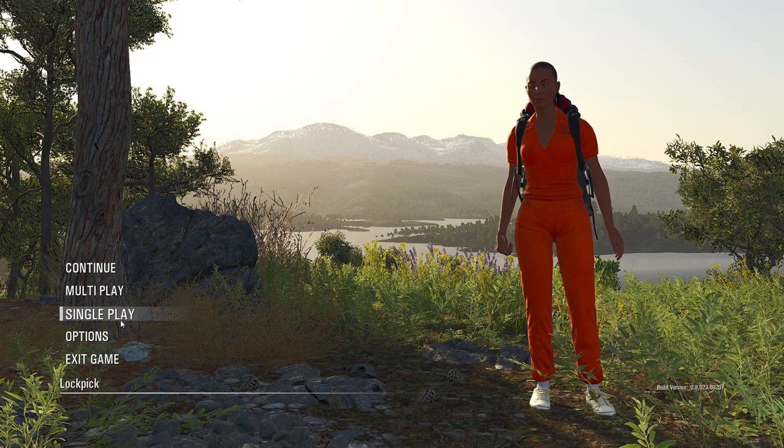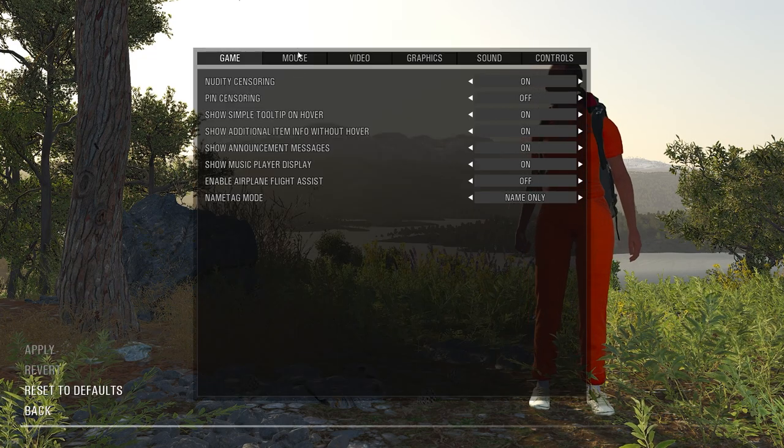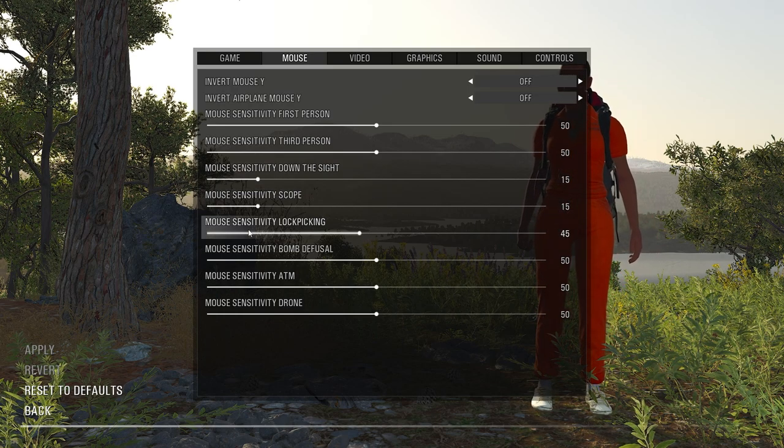In the main menu or in-game, you can go to your options and head over to mouse. Right now I'm playing with a mouse sensitivity for first and third person at 50. But let's check out the mouse sensitivity for lockpicking — I have that set to 45. It used to be 50, which is default, but I lowered it slightly.